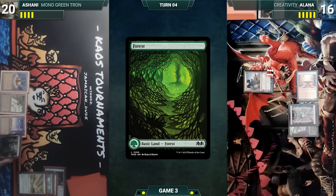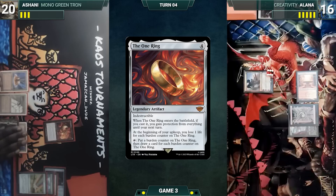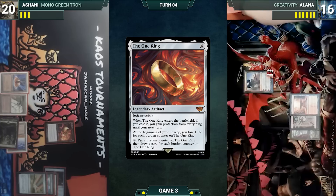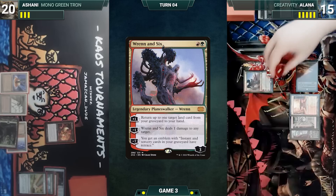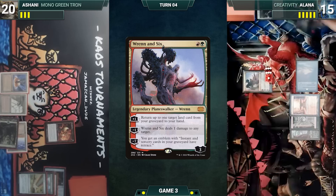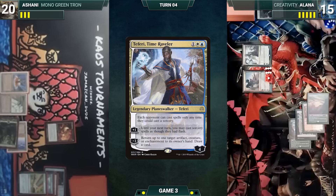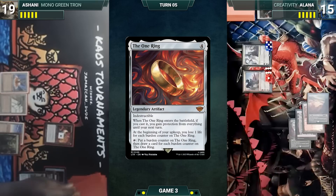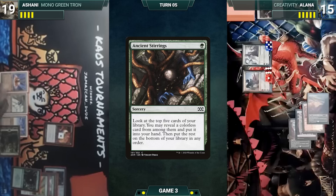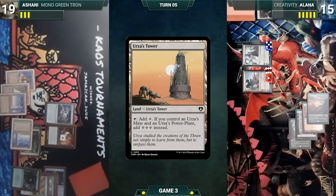Draw. Forest. The One Ring. The One Ring! Oh boy. Resolved. Pass the turn. Draw for turn. Bloodstained Mire — we'll crack it. Divide Tron. Plus Wrenn and Six up to seven, maybe we'll get the Bloodstained Mire back. It's a Teferi, Time Raveler. Plus them up to five. Now I'll pass the turn. End step, I'll put a counter here and draw a card. Upkeep trigger, go to 19. Draw. Aether Spyglass — will reveal a Chromatic Star to hand. Oblivion Stone. Urza's Tower. Pass the turn.